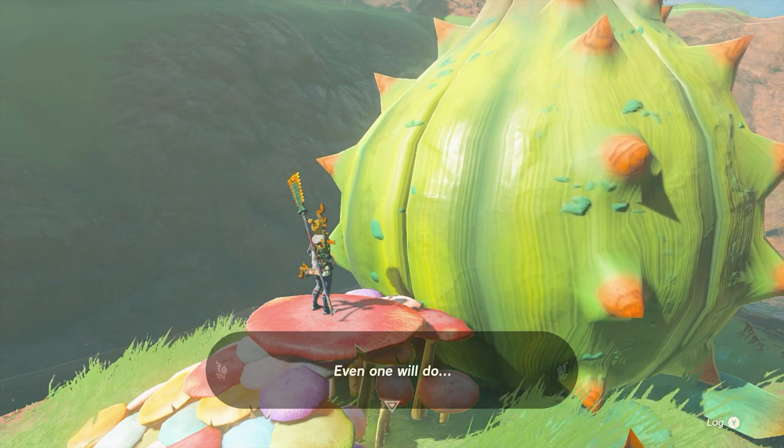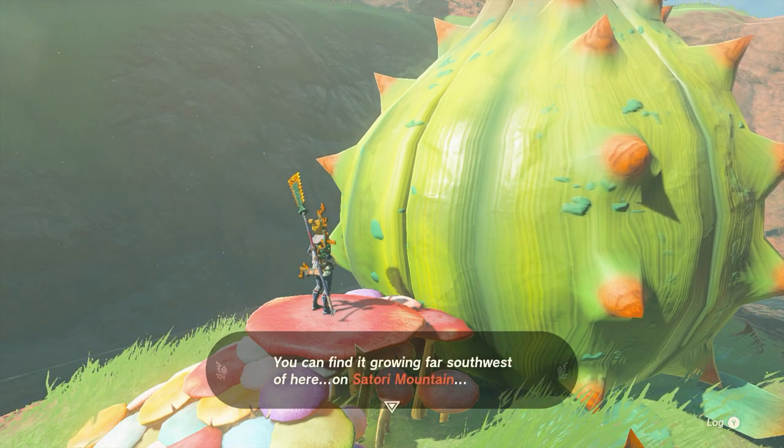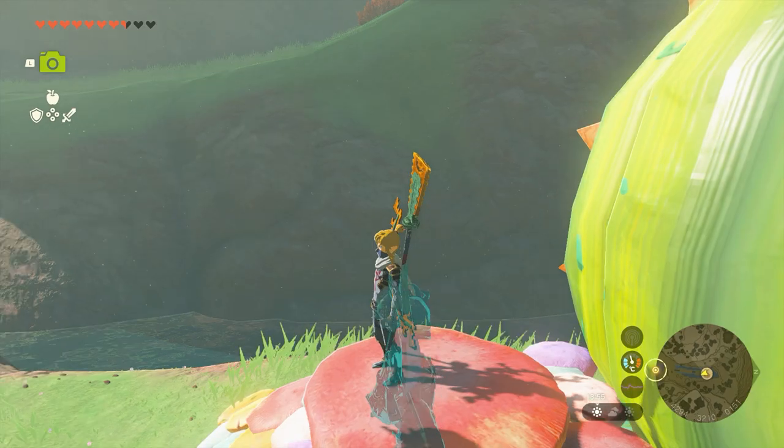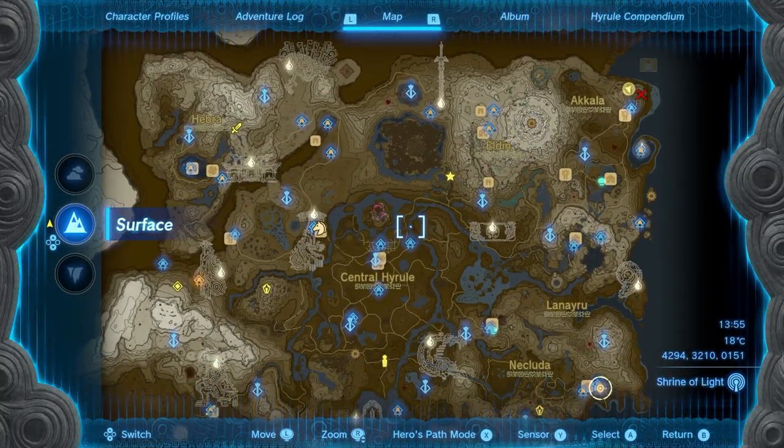What's up guys, it's Smith here from GamersHeroes.com. I've got a real quick guide for you in Legends of Zelda: Tears of the Kingdom on where to find the Endura Carrot on Sustori Mountain. Now this is one of the quests I found — it's like a horse god, and he will revive or improve your horses if you bring him the right stuff.